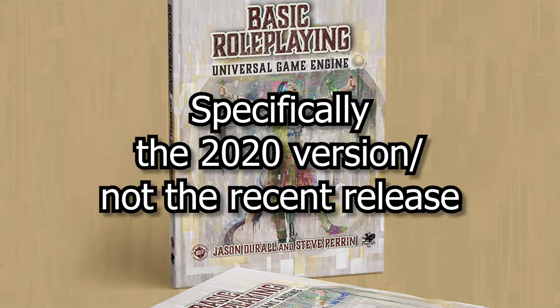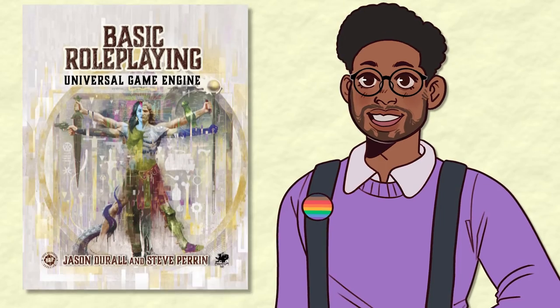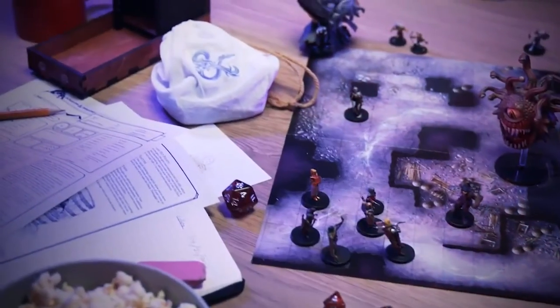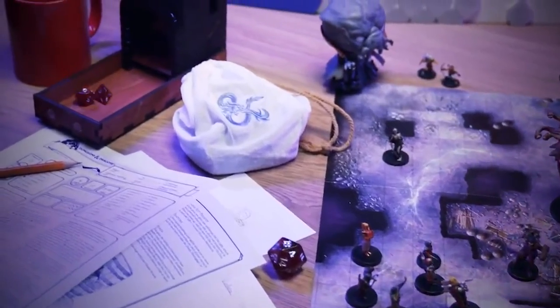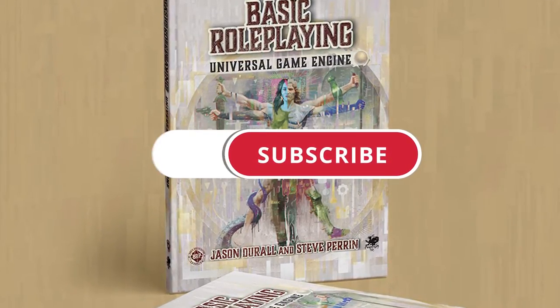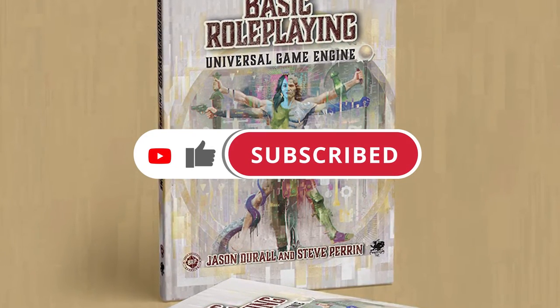So today I'm going to be discussing Chaosium's Basic Role-Playing TTRPG and why you should give it a try. What is Chaosium's BRP? BRP, or Basic Role-Playing, is Chaosium's system-agnostic rulebook. It gives you the framework to create a character for any sort of genre of RPG you want to play, using Chaosium's percentile dice mechanics.